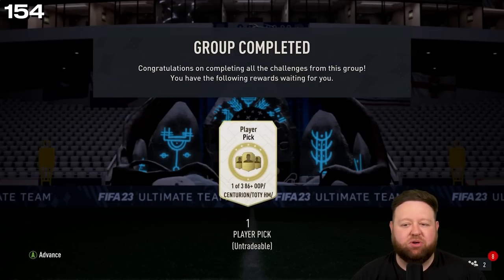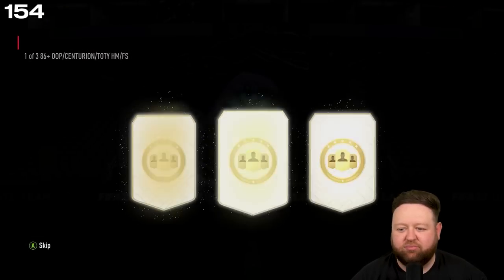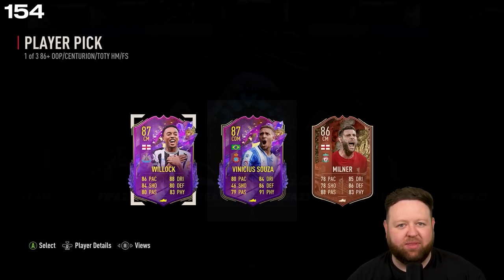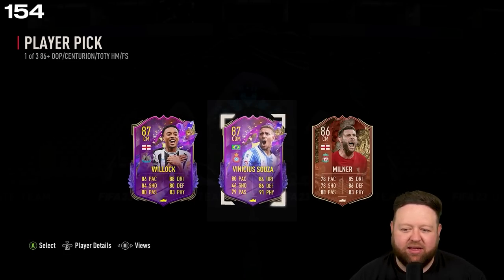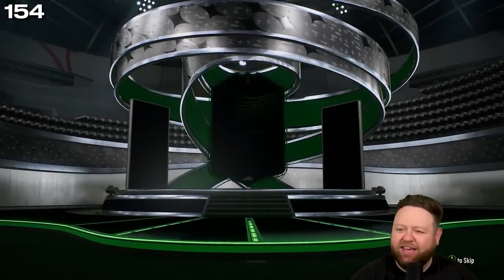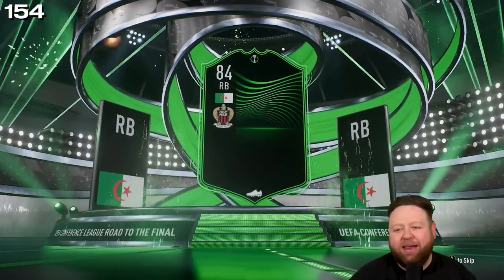Player pick bag — whatever it's called, it's 86-plus and it's got a few different promos in it. That's gotta be one of the worst ones we've seen yet, right? Most people get some sort of dub from these. I don't know if any of those are a dub — I ended up just taking the 84-plus, and it really pays off for me.